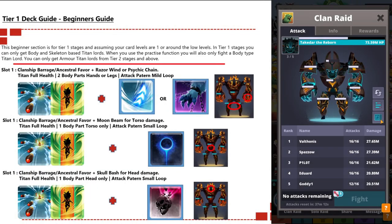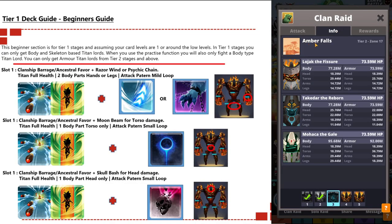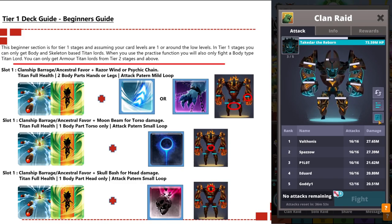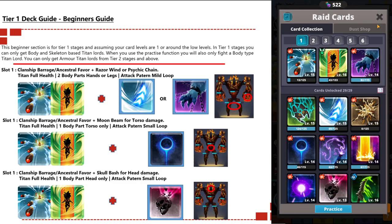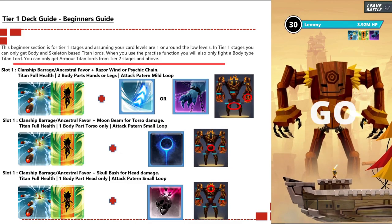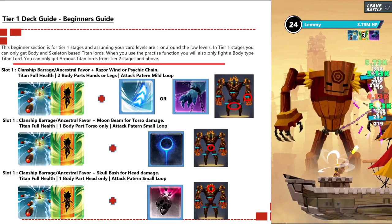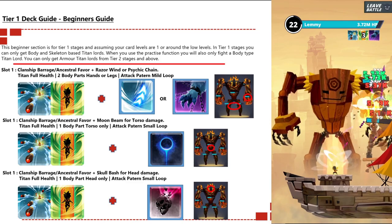There are different tiers: tier one, tier two, and tier three. Tier one is for beginners - it's the first tier introduced when you start raiding. In tier one, you only get body and skeleton titan lords. You can use the practice button to fight the body type practice dummy called Lemmy. Armored titans normally only appear from tier two and above.